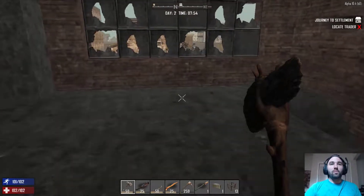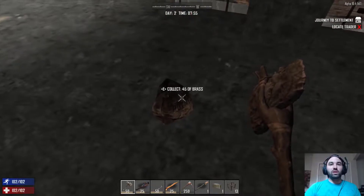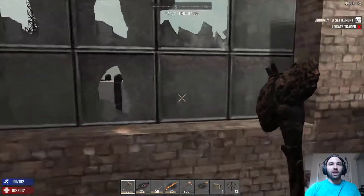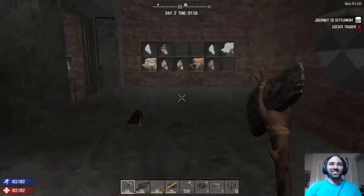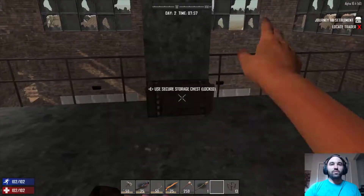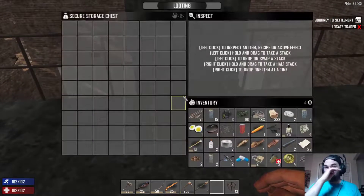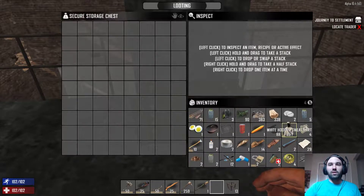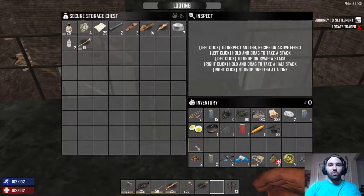Hey, how's it going everybody, welcome back to Seven Days to Die. Today we are going to be doing some looting outside around the town here. But first I need to put down a storage chest. On the last episode we kind of cleared out this building here — it's like an oil storage facility or something like that.